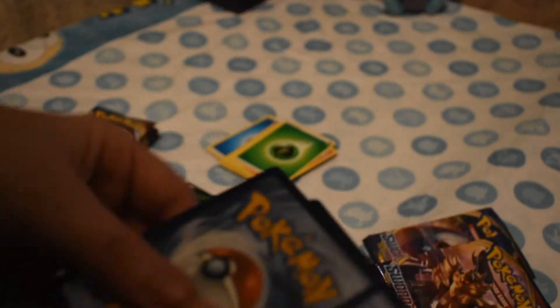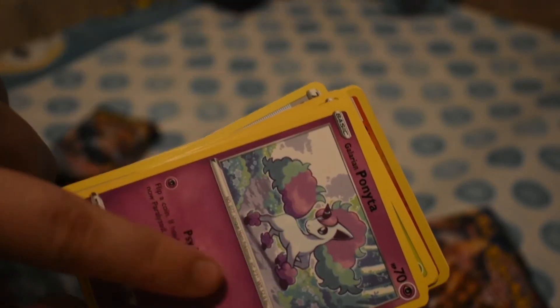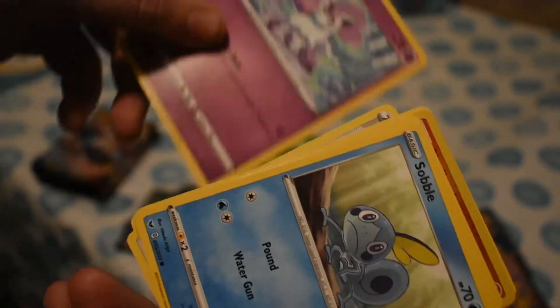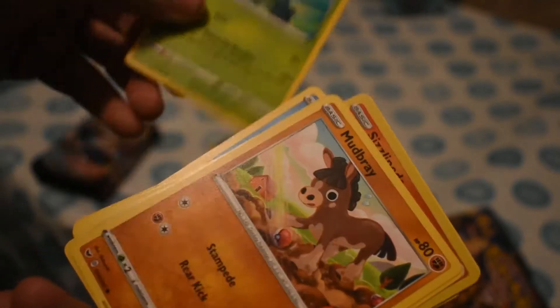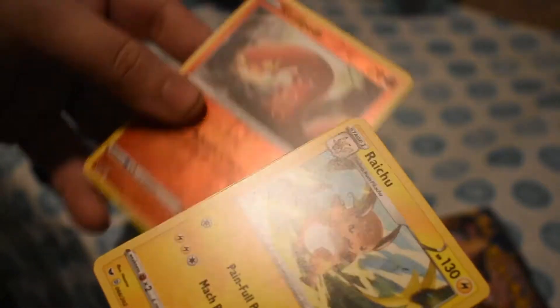Number three. Green coat card. One, two, three, four. Lightning Energy, Crushing Hammer, Switch, Fairthorn, Galarian Ponyta — I love the Cotton Candy Ponyta, probably one of my favorite new Pokemon. Sobble, Maractus, Mudbray, Ponyta, Sizzlipede, and our Rare is Raichu.